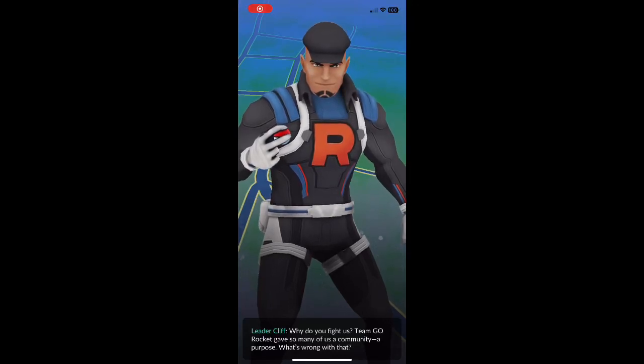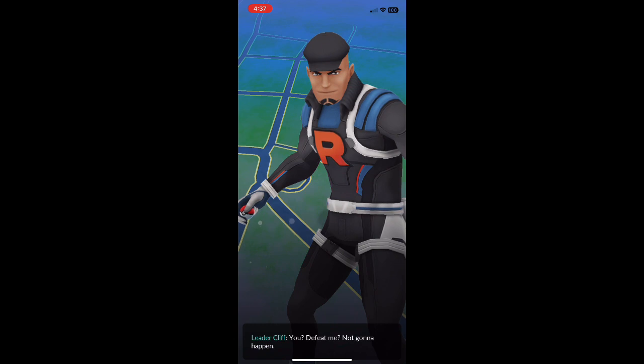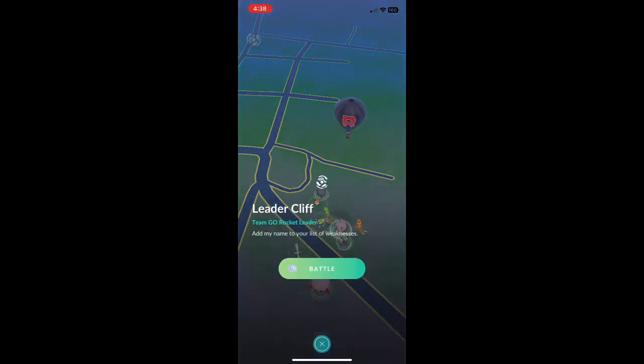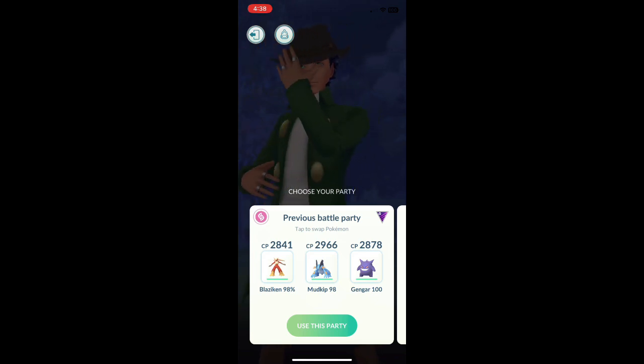Good morning, trainers. So we got Cliff again today. I'm going to give a walkthrough on how I'm going to build my team. He's going to have Aerodactyl to lead off. Normally he has Slowking in the second spot and Tyranitar in the third. So I'm going to build my team to defeat those three Pokemon.